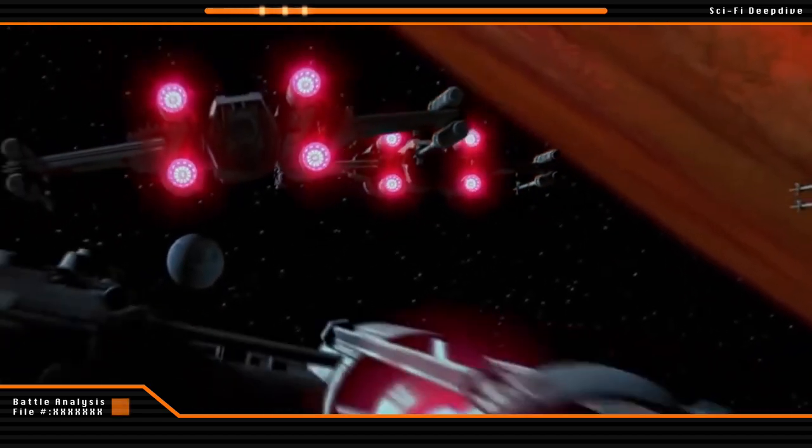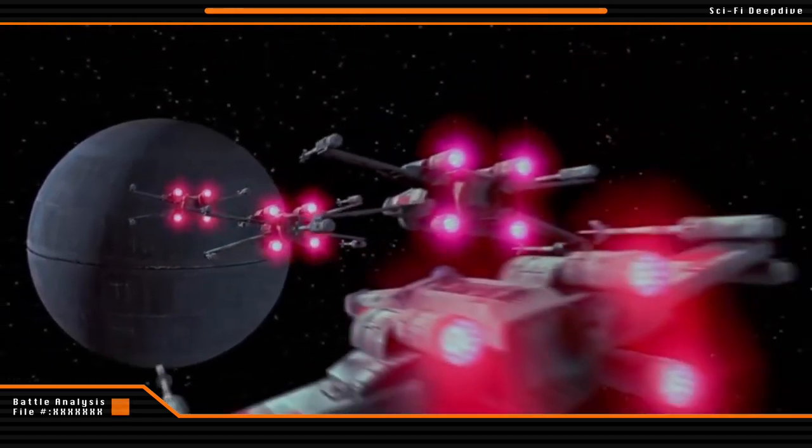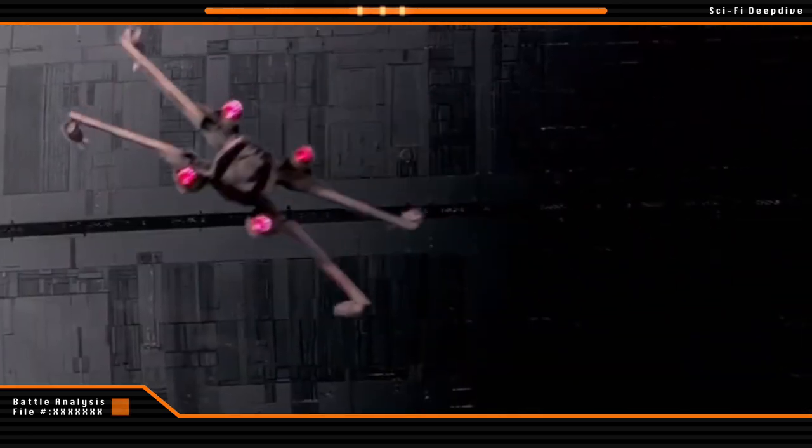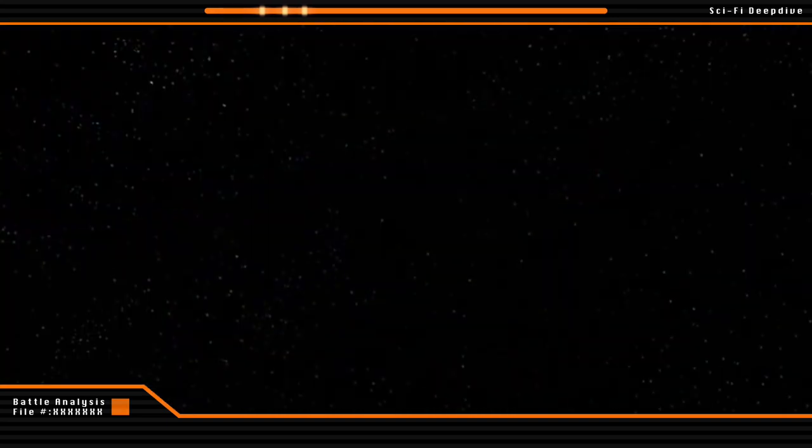These fighters made their way around Yavin and began approaching the battle station. As the fighters drew close to the surface, they immediately began contending with a series of point-defense laser cannons and turbolasers situated across the surface of the Death Star.